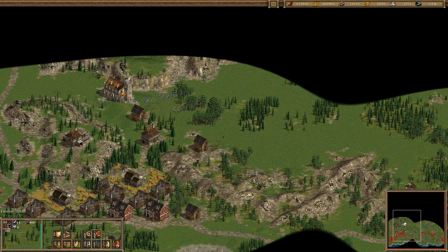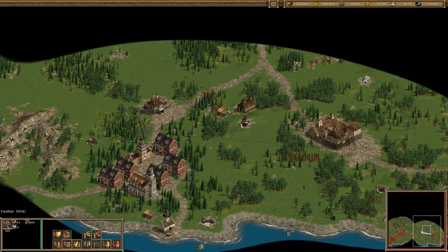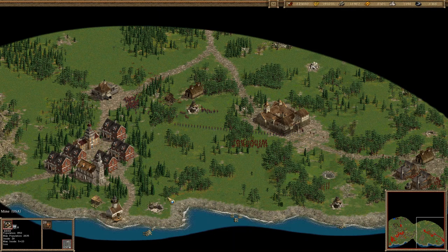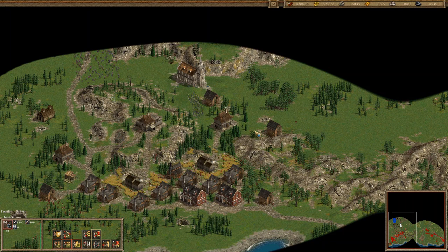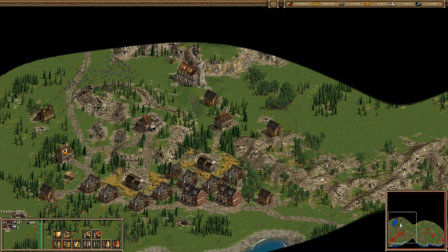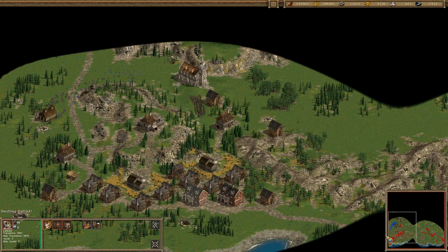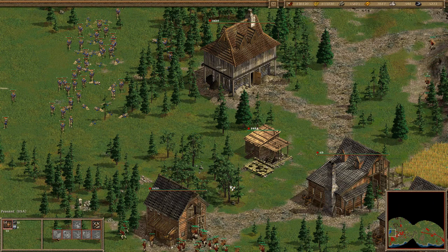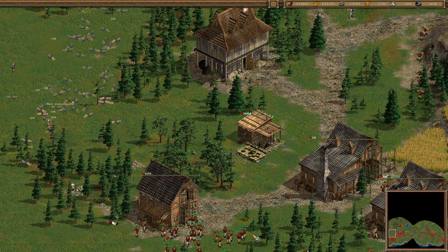Church, storehouse, church and storehouse. I do need this blockhouse — coal 800. Hunting lodge. Now we create fusiliers and we go and win this mission. It's like a relaxation after what we experienced from the previous missions.